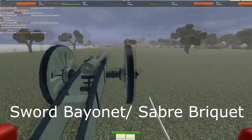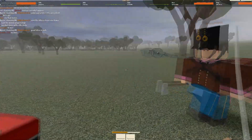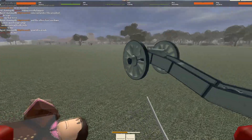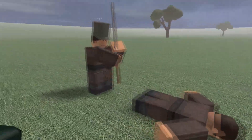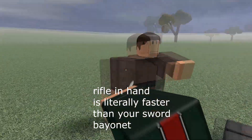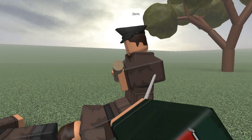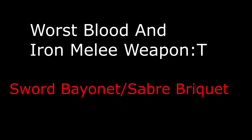So the worst Blood and Iron weapon is awarded to the sword bayonet or saber bouquet. The fact that it is only a four-hit kill really hinders this weapon. It also does horrible construct damage, has awful melee range, and doesn't have a walk speed bonus like the knife. Fun fact: running with your rifle in hand is faster than running with your sword bayonet. And the blocking on the sword is straight-up terrible — I would rather not be able to block but still be lightning fast. That's why I believe it is the worst Blood and Iron weapon in the game.